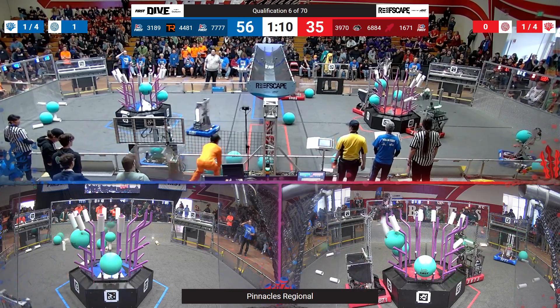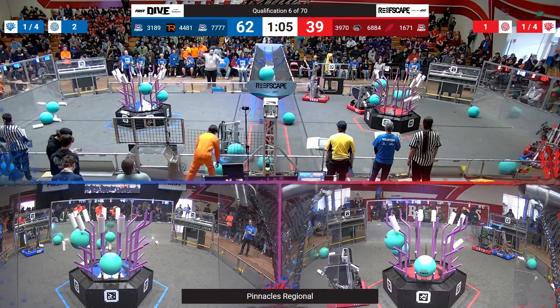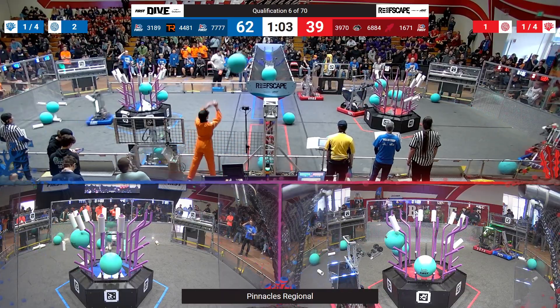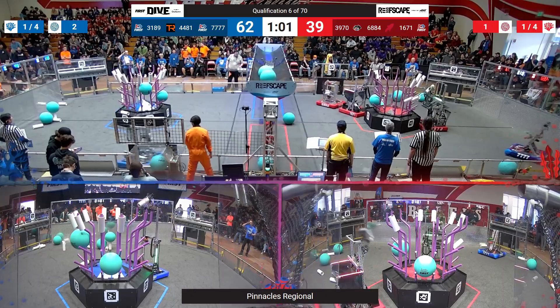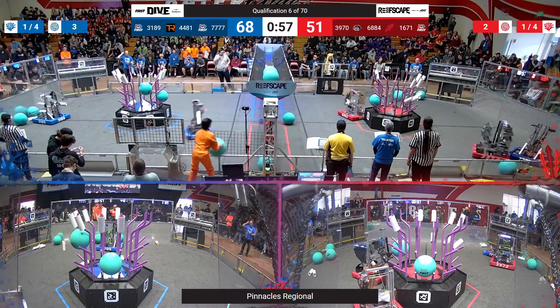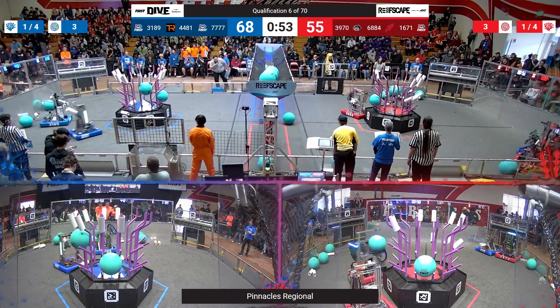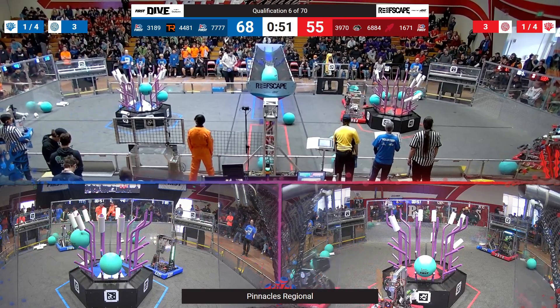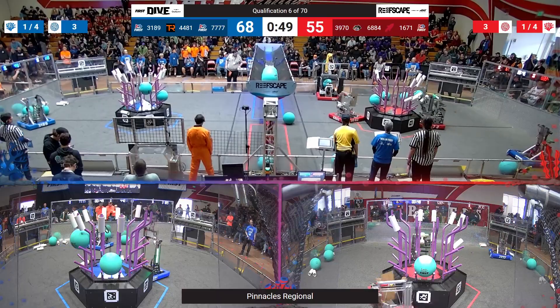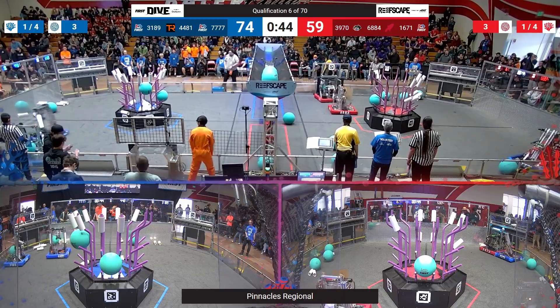Here comes some algae now being scored into the processor. These are worth six points each, unless this Red human player can sink these shots up into the barge. We've got some potential fouls being called here over on the Red Alliance side of the field. This human player is on fire, making three for three. 44-81 now, continuing to choose to score on L4 — maybe not going for the coral ranking point, but ensuring that they win the match.